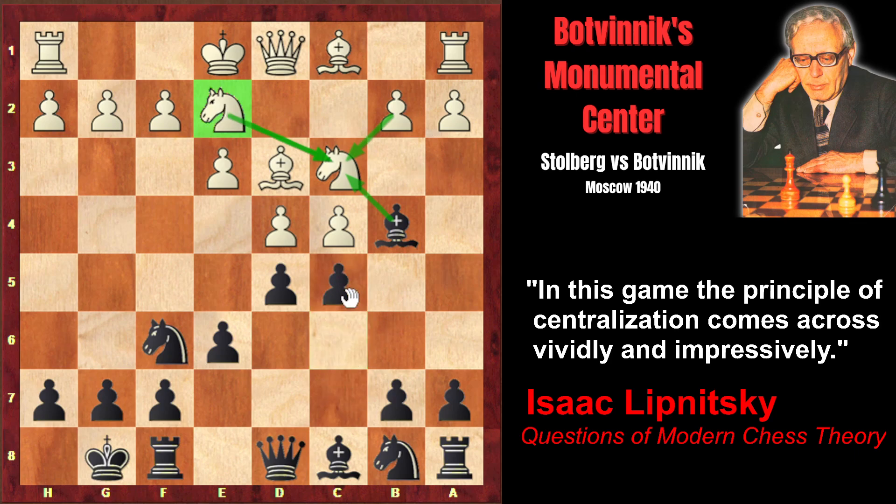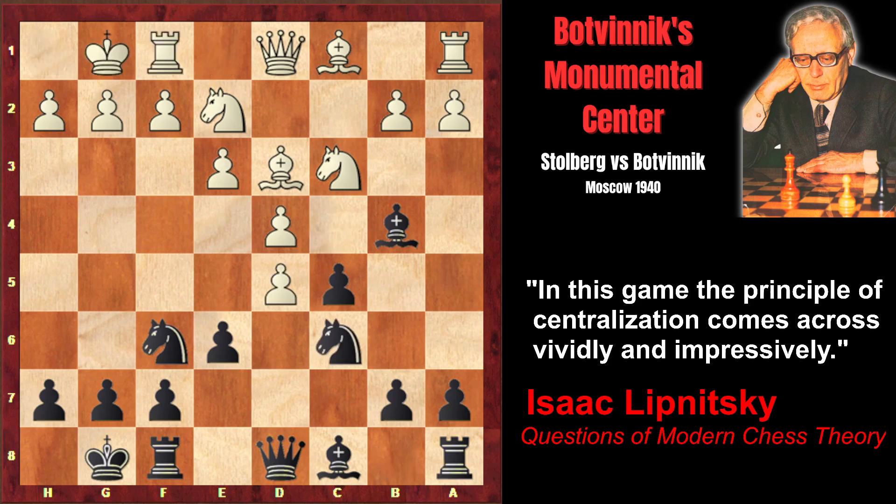Botvinnik immediately attacks the center: c5. And after short castle, Nc6 developing the piece, the exchange on d5 took place, and after that white attacks the bishop. Now it wouldn't make sense to capture on c3, because the knight will capture on c3. That's why Botvinnik first captures on d4, attacking the knight in his turn. And after the c5 pawn disappeared, the retreat diagonal is open. White simply captured on d4, after which black immediately equalizes.